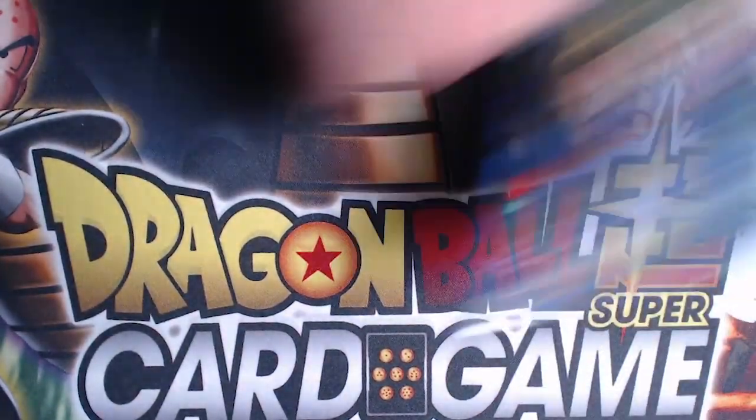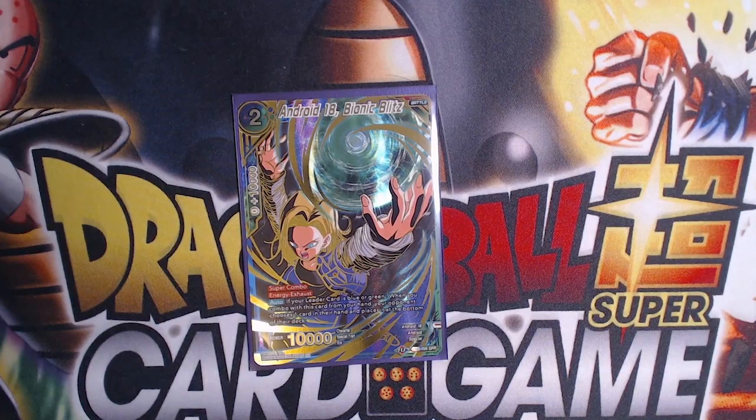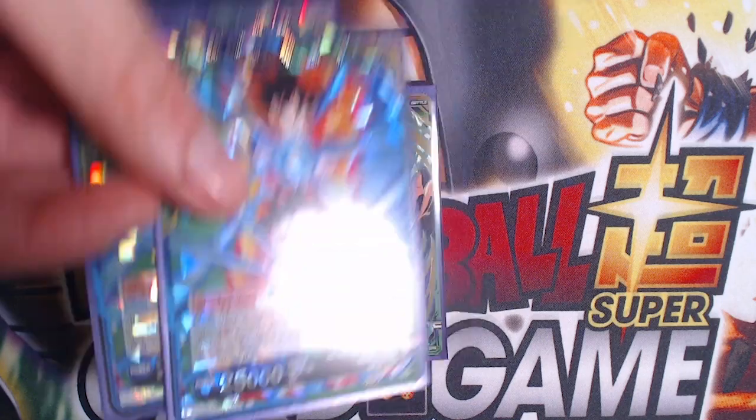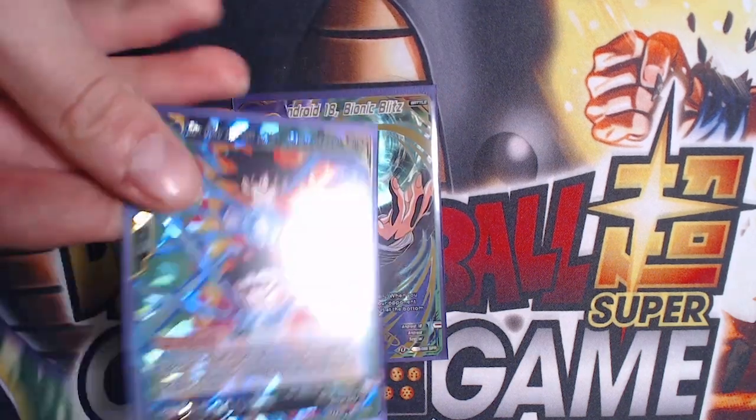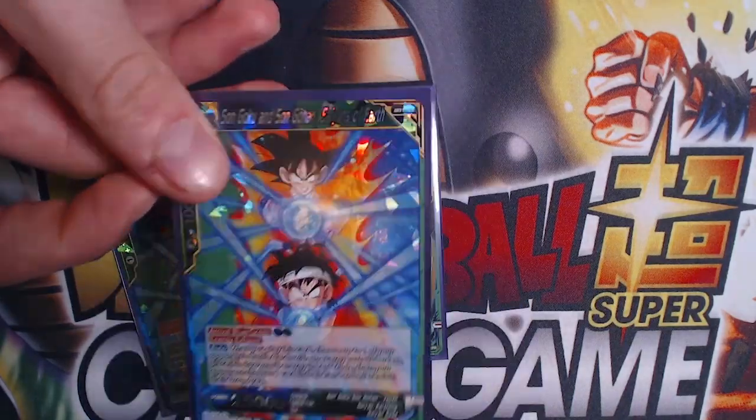For arrival cards, I run two Son Goku and Gohan. This is your two-drop arrival: you put a five-or-less battle card in your opponent's energy in rest mode, and then make them pitch a card. It's a 25k body — a really strong card. This card is also being reprinted in the anniversary box, so if anyone doesn't have these, don't buy them yet. Just wait till the box gets printed because you have a very good chance of pulling them.